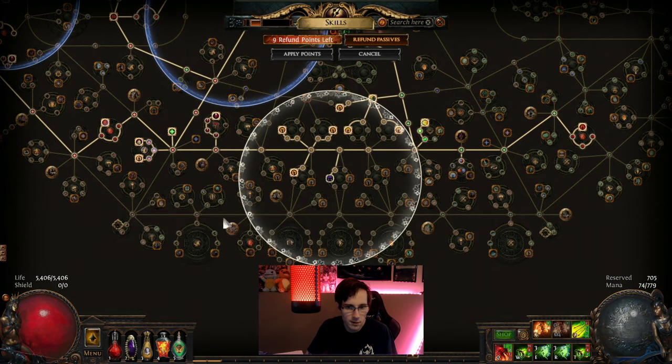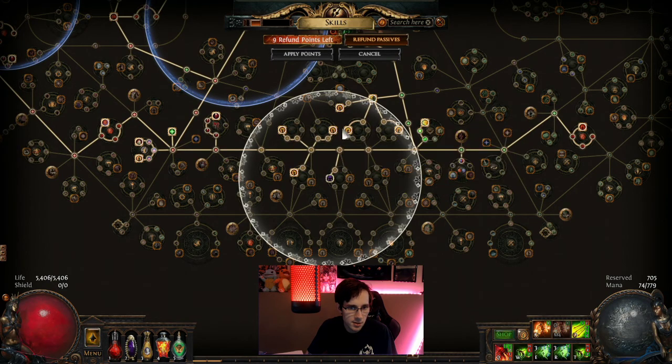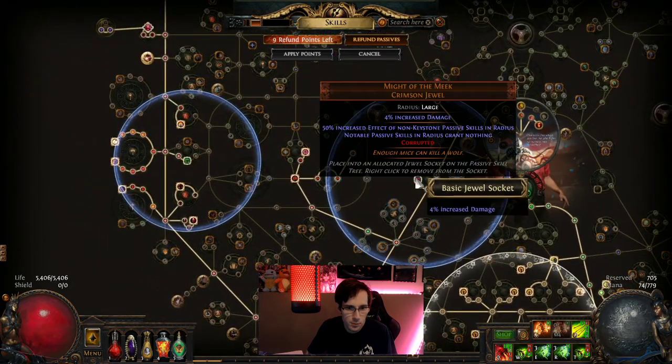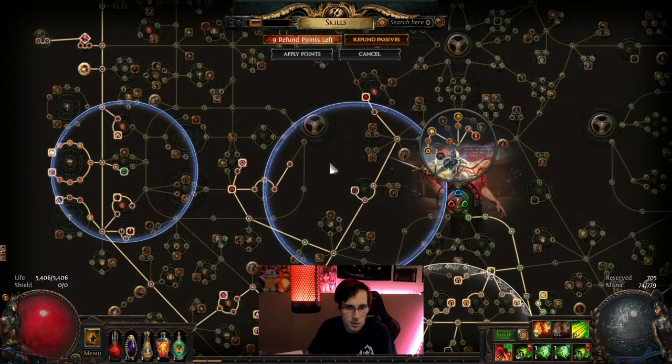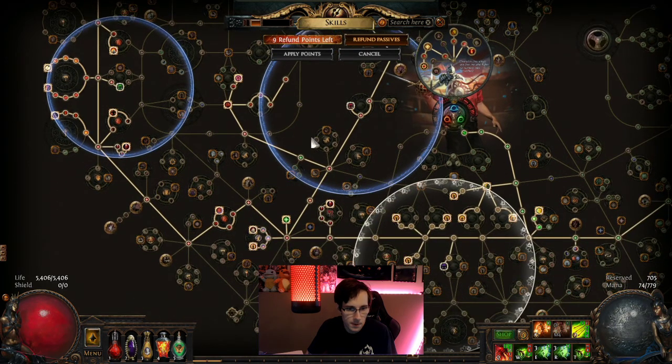This whole part of the passive tree never changed. It's still the same jewel here with the triple draw freeze end, the two eyes opening. Still the Mighty the Meek for the extra thing. If we got another skill point, we would put one point here for a 7% life. We did have to take the 30 dex node though.